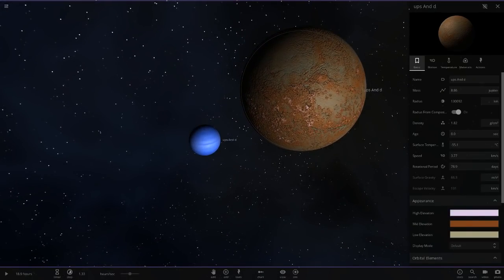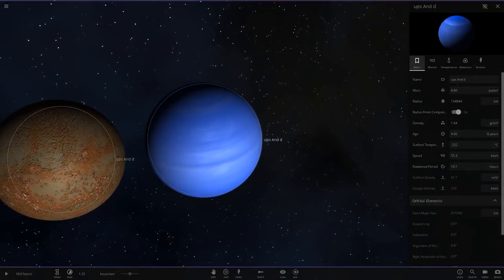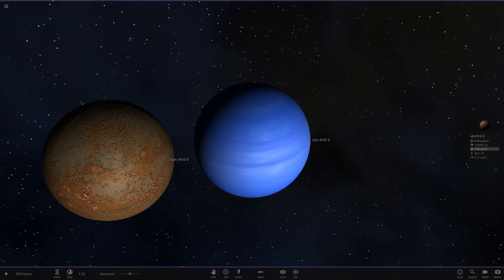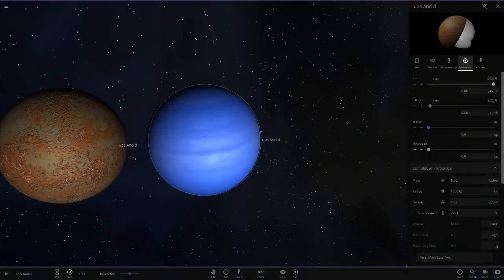We'll call it Ups And D. Now we'll make it a lot bigger — it's 8.86 Jupiter masses, so I'll set that. There we go, this thing is big. Its radius is already pretty close. I'll set the radius to 1,392 then lock it and put the mass back to 8.86. That's an exact match to the data we have. Since we believe Universe Sandbox has its composition wrong, we'll keep it as a gas giant.